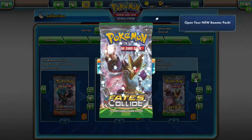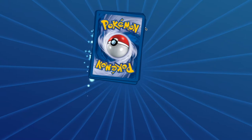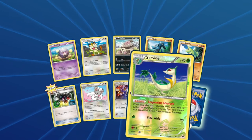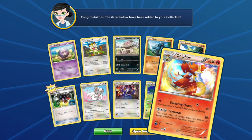And last but not least, with Fates Collide you will have access to: Koffing, Meowth, Wailord, Riolu, Larvitar, Cinccino, Loudred, Servine, and Delphox.